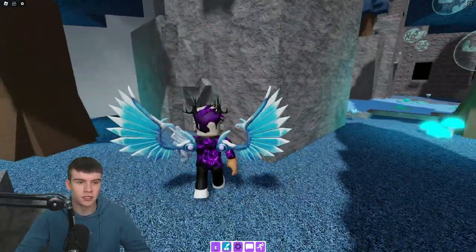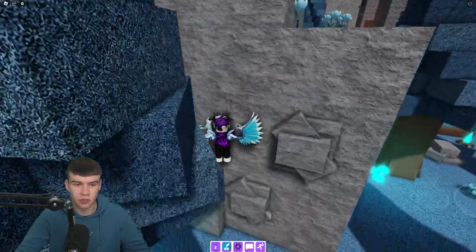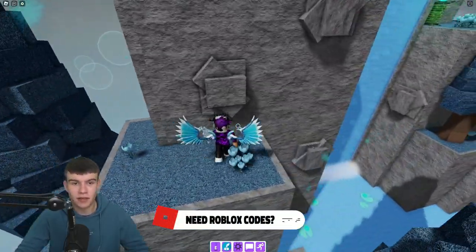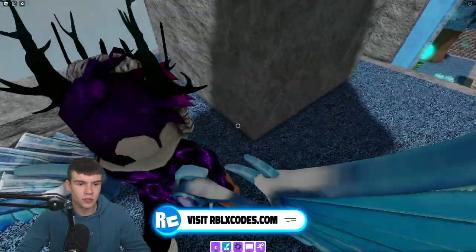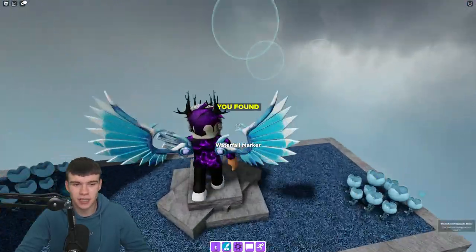All we're going to do right now is just jump up the side of the waterfall itself. Let's jump up here, then we want to jump on here. After that, jump on this, and then over here, over here. Next, all we're going to do is go around here, jump on this bit, then up to here. And simply, claim up the waterfall marker.